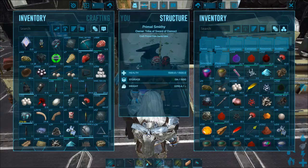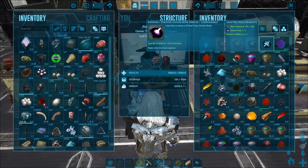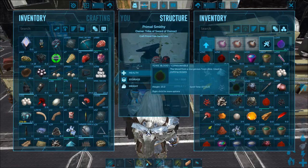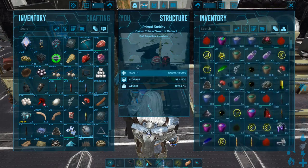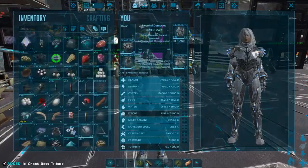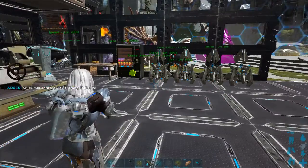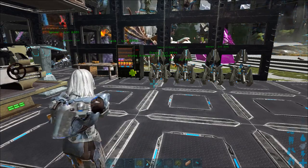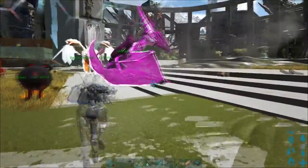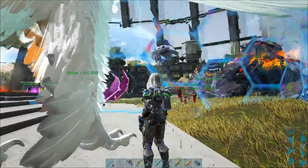I'm gonna go ahead and make that tribute real quick. Chaos Boss Tribute. Alright, so now that this is being made, what we're basically gonna try to do is tame this guy. I'm going to knock it out with an origin bullet once we get it down to the threshold we need. Once 20% health is achieved, supposedly you're able to tame these guys. So once it looks like it's about 20%, stop attacking.